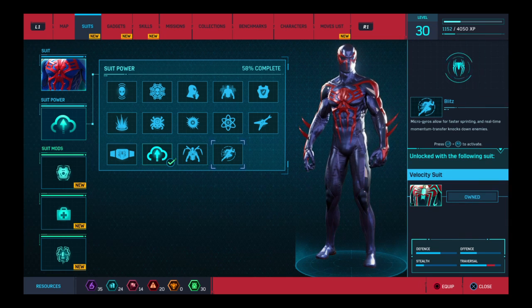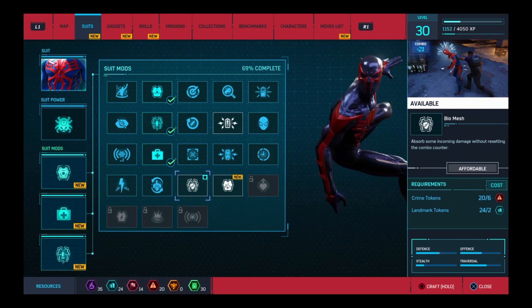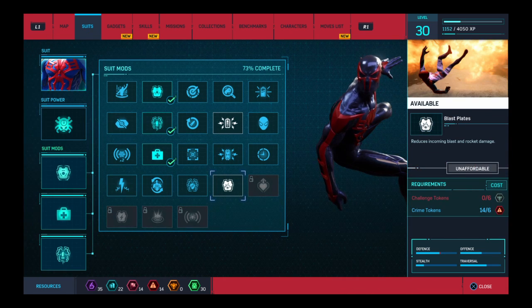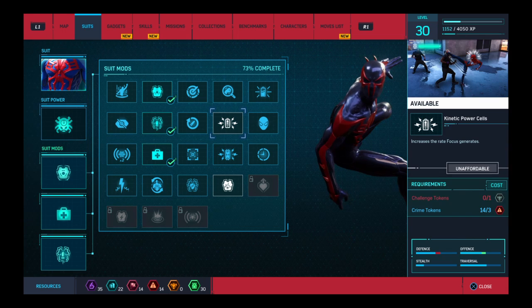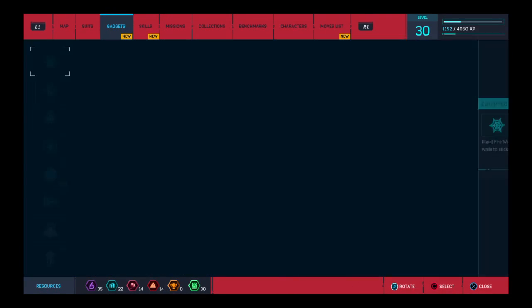Stay in the air for a long time — that's what I was saying. Spider-Royal. I can't do this because of challenge tokens — same as this one. Let's look at the gadgets.